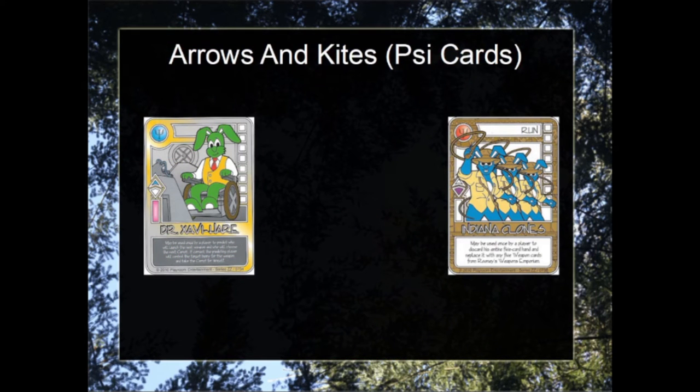The main fundamental mechanics of the Chocolate Booster are the Arrows and Kites, also known as the Psy Cards. There are 12 of them, two of each color — the five standards and the color red.